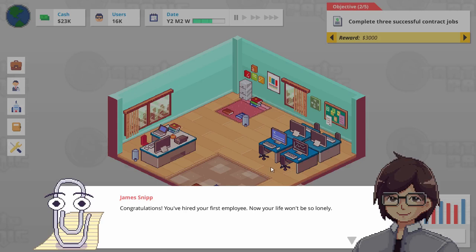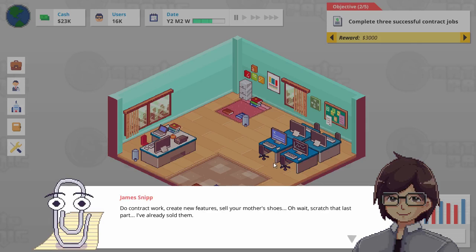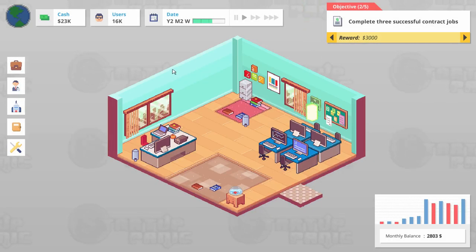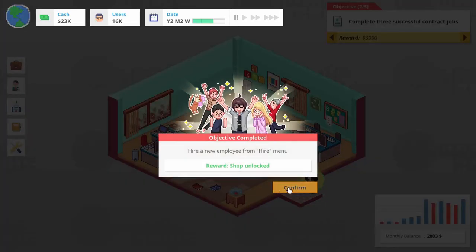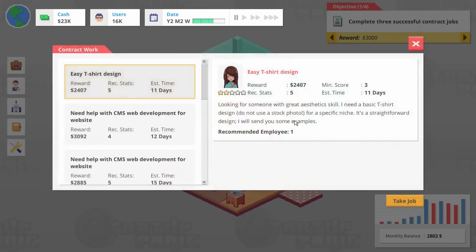Congratulations, you've hired your first employee. Your life won't be so lonely. I'm not lonely — I've got you. No, you don't. Monthly expenses increase — yes, but Rose is good and cheap. All right, I think this is Rose. And now we can go hit up the shop, but let's have Rose do something. Rose, I think it is high time that you start working on some contract work.